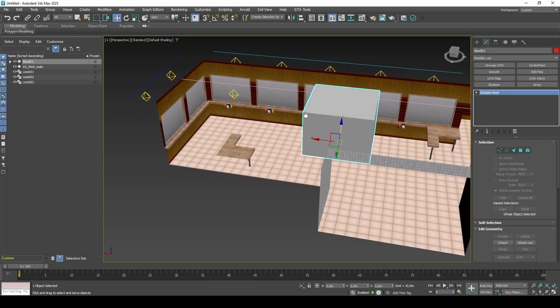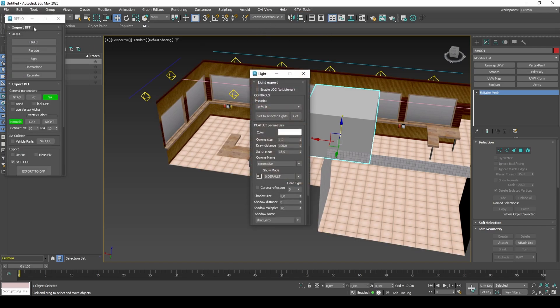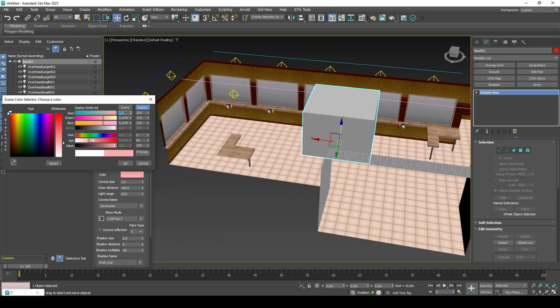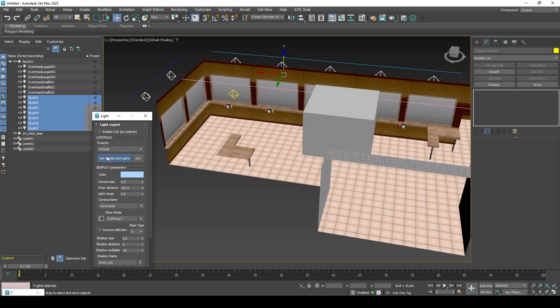Open Goldfish's 2DFX interface. Let's start with the skylights. Select the lights and add a blue tint. Set the corona size to 0, as that way we won't be seeing any actual light but only its shadow. Set light range to 0 so that we don't get dynamic lighting on the player.